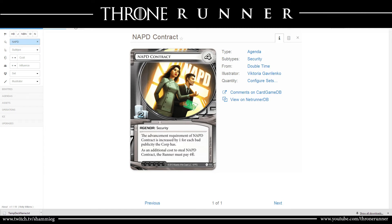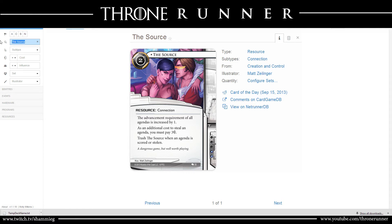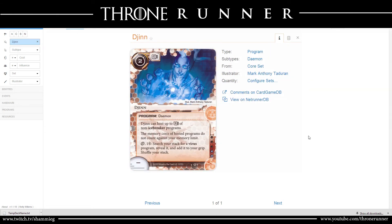I do see where you're coming from with The Source over Chikana. But again, The Source leaves as soon as one agenda is scored, and I still don't want to pay three bucks to steal one. The second reason I prefer Chikana is that Chikana's a virus, which means I can use Djinn — spend a credit and a click to search for Chikana and host it — whereas with The Source I'd only fit maybe one in my deck and have to draw through to find it.